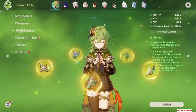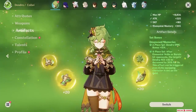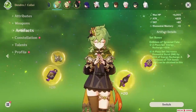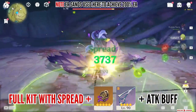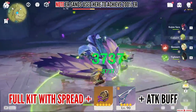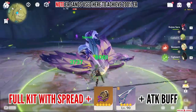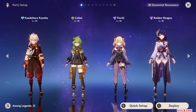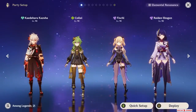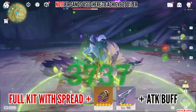Overall, Deepwood Memories is her best-in-slot. However, if you don't have the resin or are still working towards the new set, there are two other options. First, Emblem of Severed Fate — it helps increase her Energy Recharge and improves her burst damage, assuming you manage to get at least 200% Energy Recharge. Keep in mind that while Deepwood Memories can shred Dendro resistance, nobody really benefits from it besides herself if she's in a Quicken team alone, so Emblem's set actually achieves almost the same damage potential.